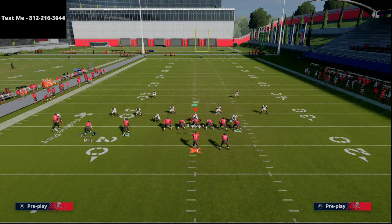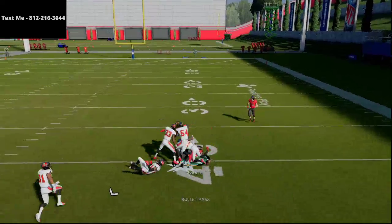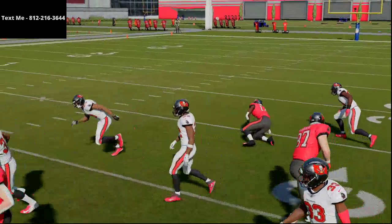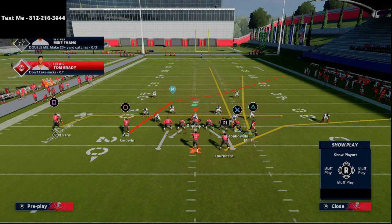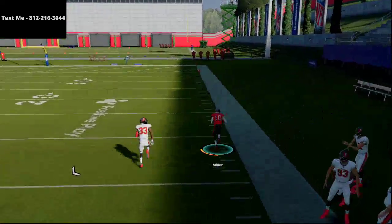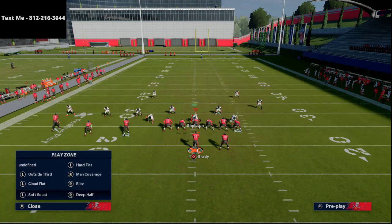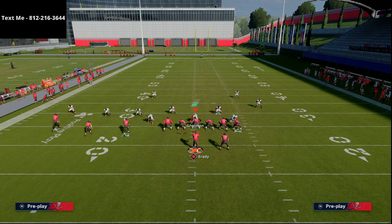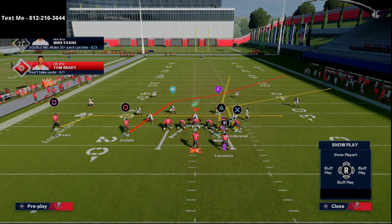Now let's say they run a Cover 3 Sky type coverage on the outside. You can actually fit the seam into the tight end, but we'll go into a Cover 3 beater in just a minute. What this play also gives you is a basic high-low. If you take that left backside guy and throw him on a drag — let's say you guess wrong and they're in Cover 3 — you still have options.